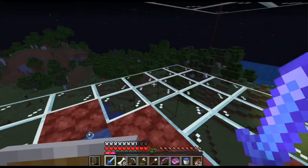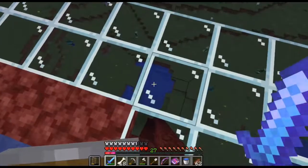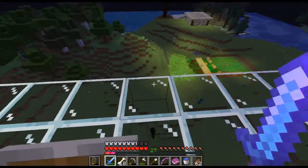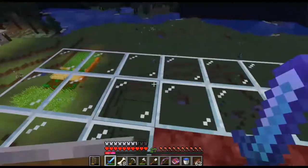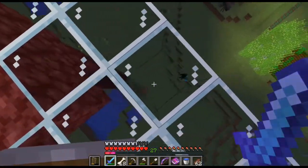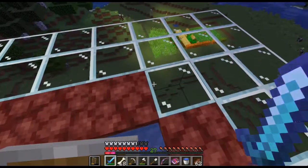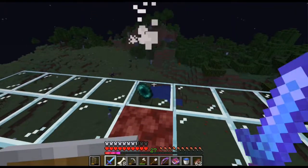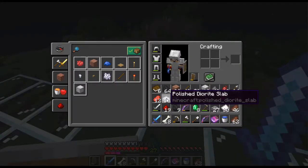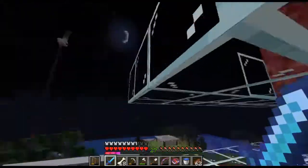Yes, good, perfect! We'll just wait for that enderman. We got our first one - hopefully he won't die in the water so we'll stay here. One thing I forgot to do is I should have built a wider platform for the enderman to have enough space. If I hit him, he won't be able to fall. One ender pearl - not bad! Let's continue, the moon is up and we can see to it.